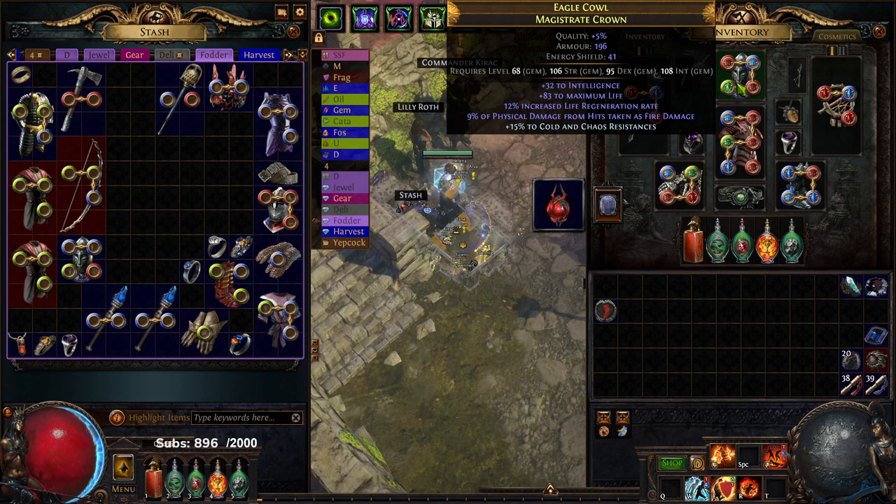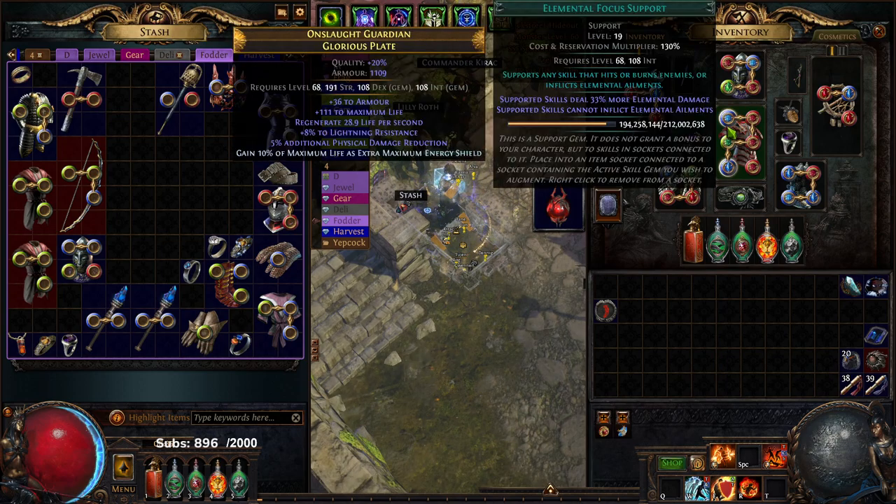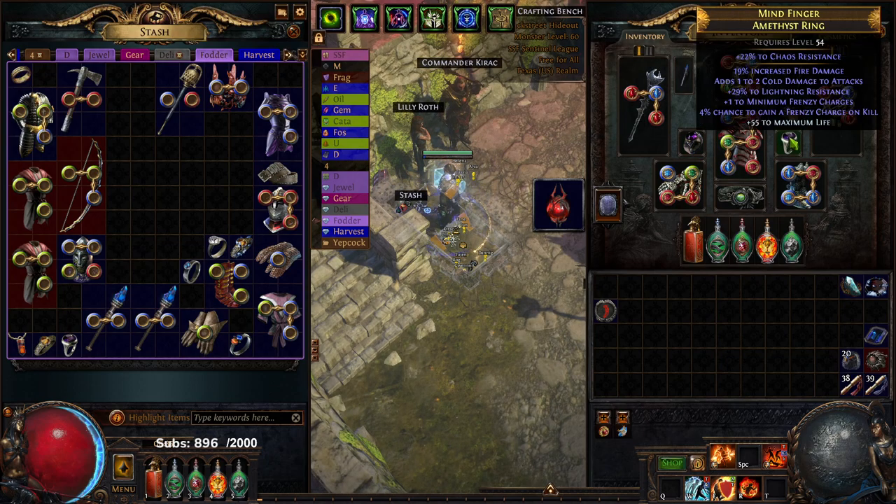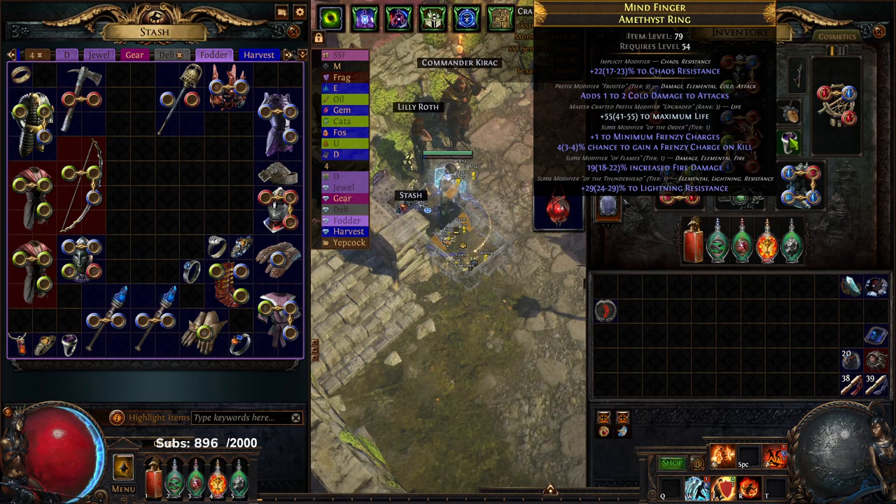Helmet is still the same, that has not changed. Still have the same chest piece. I don't remember if I showed you guys the Death's Rush we found — pretty sick. It gave us our main source of onslaught so I don't have to run an onslaught flask anymore, and I just love Death's Rush. I ended up getting a new ring which is kind of crazy — when I was in maps a random syndicate popped up. It had T1 fire damage, has a resistance, and I unveiled Minimum Frenzy then crafted life. So this is going to be on for a long time.